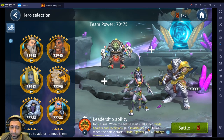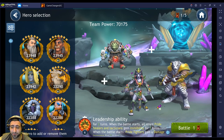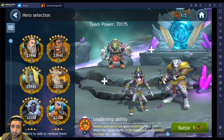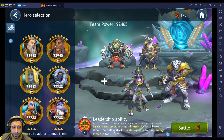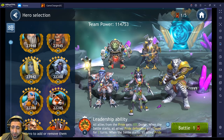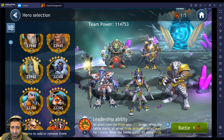Hera's lead ability: allies from the Pride faction gain 20% dodge. When battle starts, all allied Pride Defenders gain taunt for two turns, so Salvador will start off with taunt. All allied Pride Healers and Tacticians gain invisibility for two turns at battle start, and Pride Fighters gain a damage increase for two turns — so Rebel and Bori will both get a damage increase.